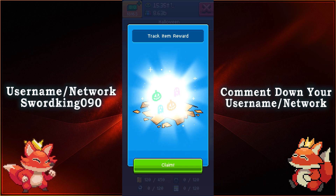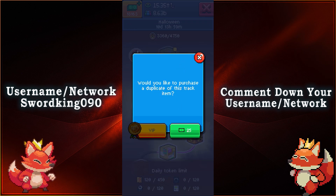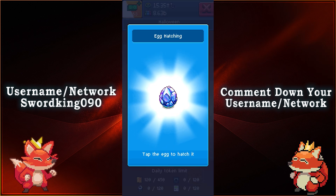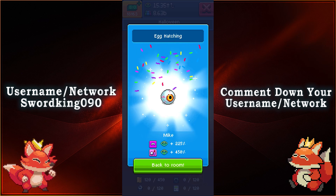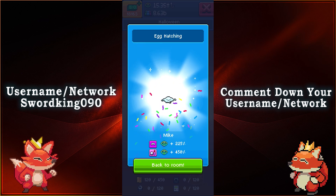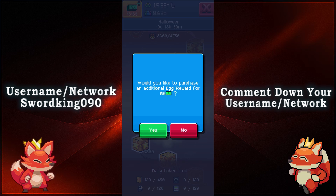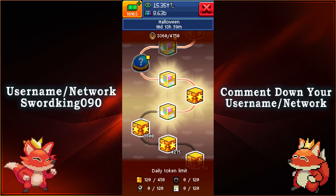And it's also animated, so that's very nice to see. And then we have a pixling right here and it looks like it's gonna be Mike. There is Mike. And then you'll be able to get more pixlings for 150 bucks — I believe it's gonna be random, but I don't need another pixling for the time being.